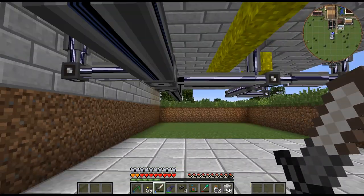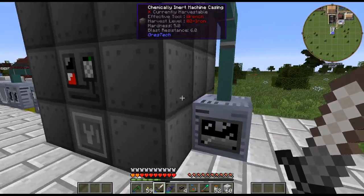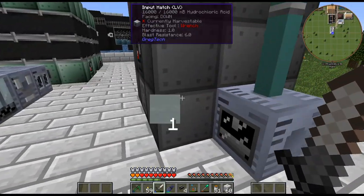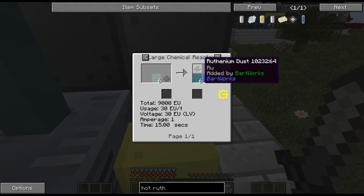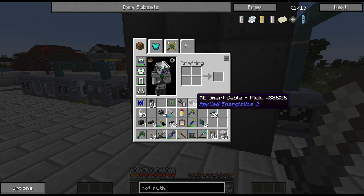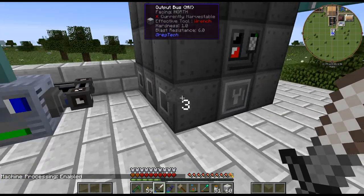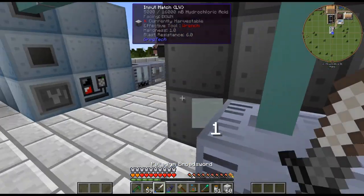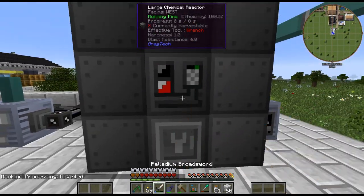I think that is everything. We got that being turned down into that, that is in there — I think that is finally ruthenium. Let's turn this on and see what we get. It's working! That's really outputting fast. Let's turn that off because we're voiding — I prefer not to void.